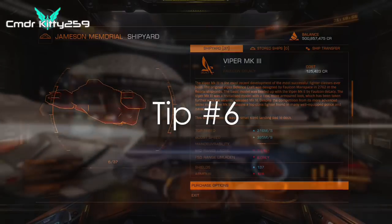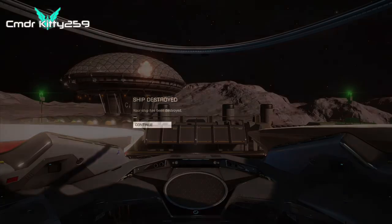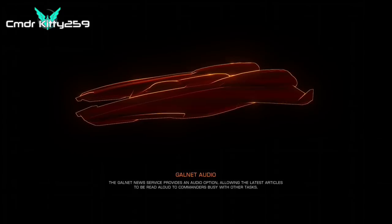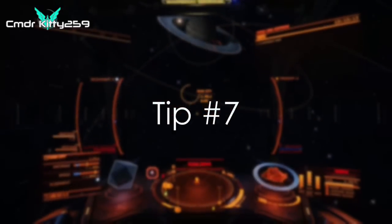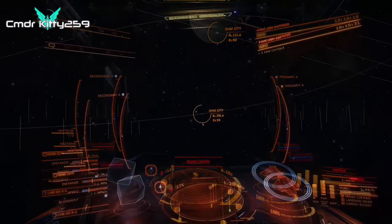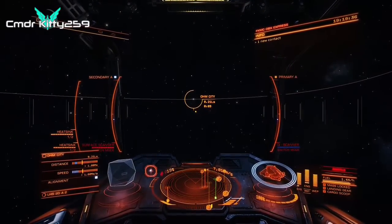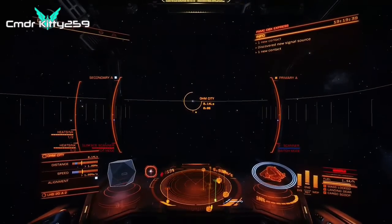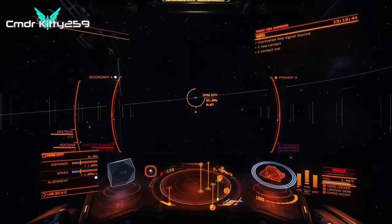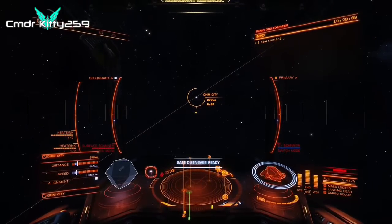Never fly without a rebuy. It is the absolute golden rule of Elite Dangerous. If you don't have enough money to rebuy your ship at least once, don't buy it — if you lose your ship, there goes all of your hard work. The 7-second rule: keep your throttle in the blue and the time to arrival at 7 seconds while supercruising toward a starport. The ship will automatically slow down so you'll never accidentally fly past it. It's an unwritten rule of Elite Dangerous that even experienced commanders forget occasionally.